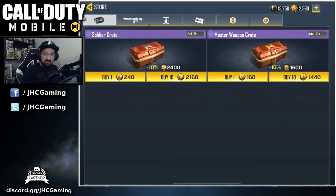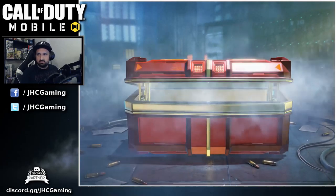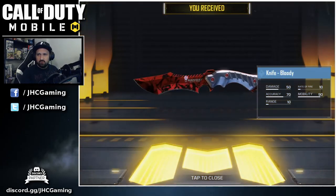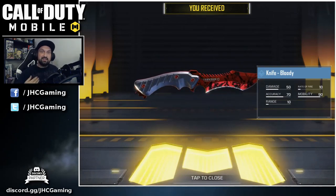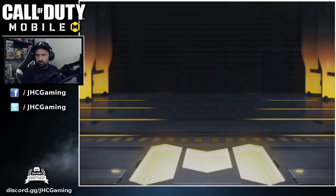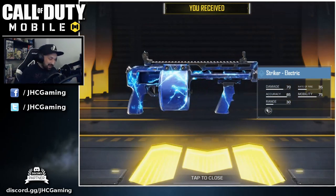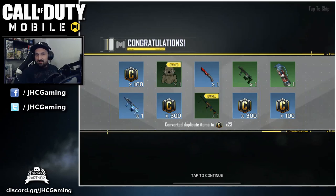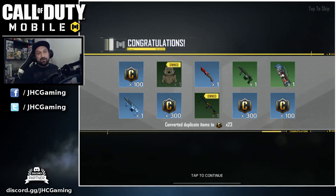That's gonna be the last ten — let's do this. Oh, it's the knife — it's cool, it's not what I wanted but at least it's not more credits. Let's freaking go — the blue Striker! That's what I wanted! We got more credits but we got six blues this time and the zombie gene Striker. I got what I wanted today — I really wanted the blue Striker.